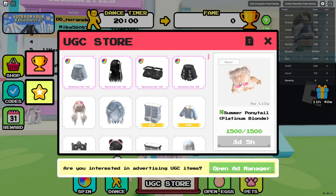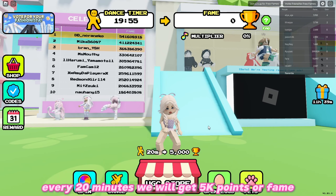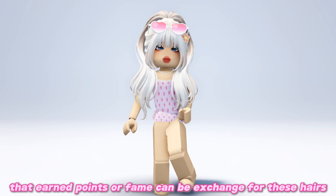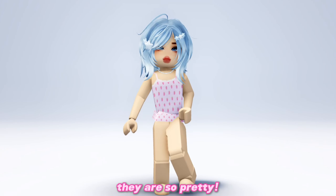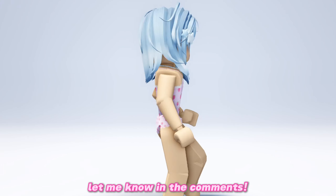We just need to dance and finish the timer to gain fame — just like this. Every 20 minutes we will get 5,000 points or fame. Those earned points or fame can be exchanged for these hairs. They are so pretty! Which of all the free items will you get first? Let me know in the comments.